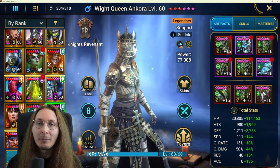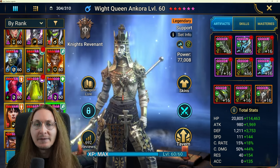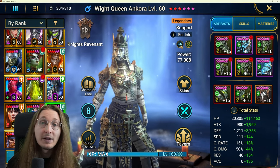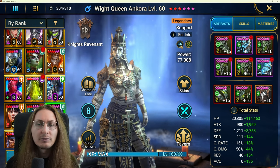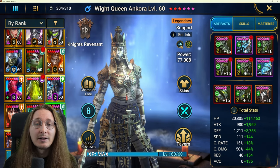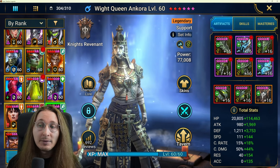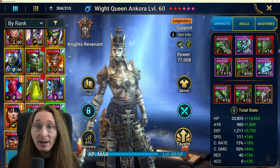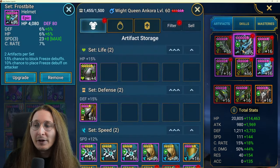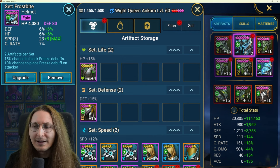It almost was kind of OP a couple years ago, but the meta shifted. Champions like Sifi are very common in both offense and defense right now — not especially in classic arena, but in live arena you'll still find many situations where they don't have it. Or you might have multiple buff strippers on your team, and you can actually land the debuffs. It can be an insanely powerful debuff.